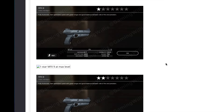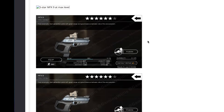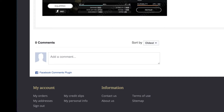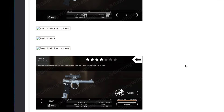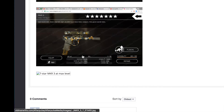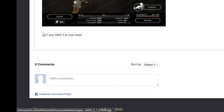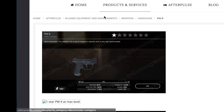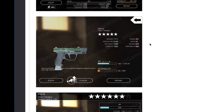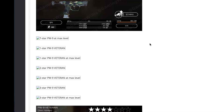Then the MFX9: three stars, four stars — lovely picture there — six stars, and a seven star almost maxed out at level 37, pretty cool looking gun. Then the MKR3 — perhaps the most useless handgun. Got a four star, five star, six stars, and seven star. Still need to add the Atom edition — the veteran seven star looks amazing but performance-wise it's not. Then the PW9 — kind of like a better MKR3 — you can play with the PW9 but it's nowhere near a KG18 or even the MFX9. Got the veteran edition.